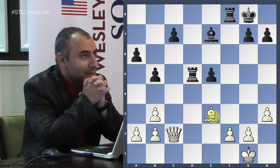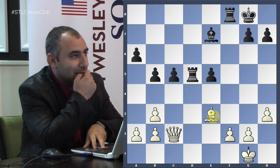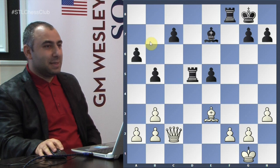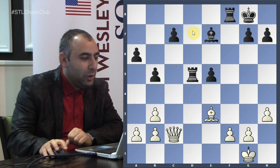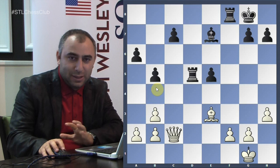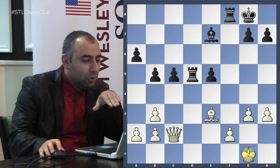c5 was necessary. Also remember: if that b-pawn was still on b7, there would be no problems — you could play c6 and hold rock solid. But one pawn push to b5 creates a huge difference. After c5, Caruana played g3 to get a proper king lift to g2 and also play h4. Black goes King h8 as a prophylactic move since light squares are weak.